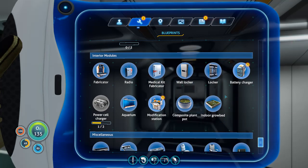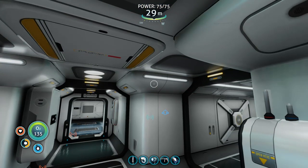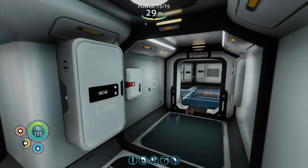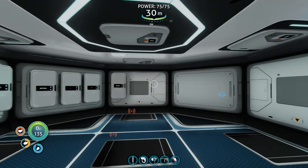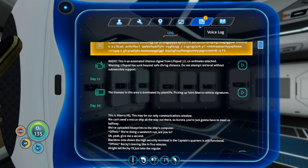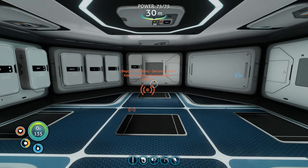Did I lose everything? No — I still got the sea prawn suit, 3 of 20. Battery charger and modification station — which I can make right now. But what's worse: my Seamoth is 750 meters that way and I'm going to have to swim to it. That doubly sucks. You know what — that was rough. I'm going to call it an episode and think about what I need to do next. I'm ticked off because I died — I should not have died; I wasn't ready. All right, that's an episode. Thank you for watching — like, share, subscribe if you want to see how I get out of this one. Thank you very much and have a great day, bye!